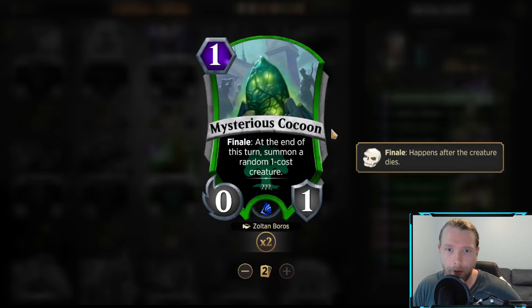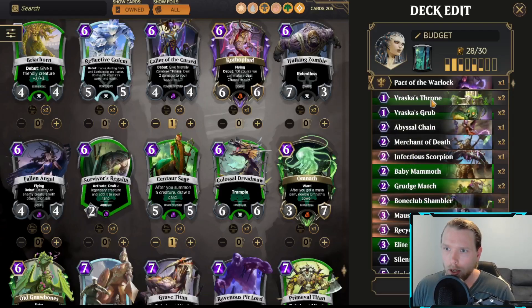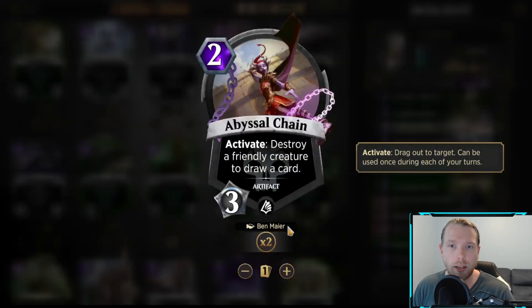First things first, I've never been a fan of Mysterious Cocoon — I just don't find it impactful enough to justify taking a slot, so I'm going to remove that. Abyssal Chain I'm not a super fan of either. I understand that it's an enabler for Vraska on your turn, but I don't think it's something that we need.